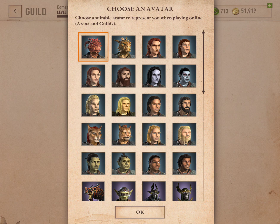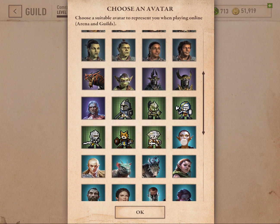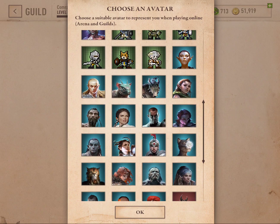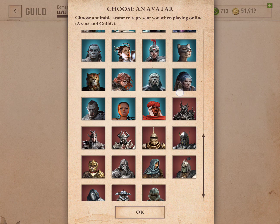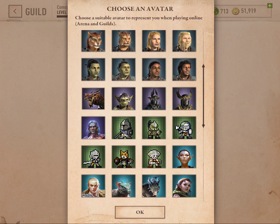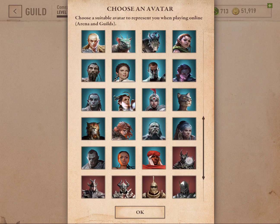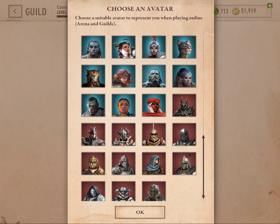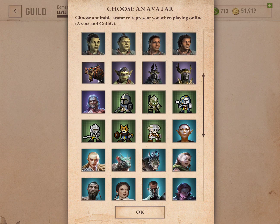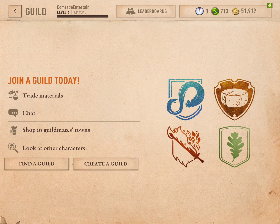So when you press guild for the first time it'll ask you to choose an avatar, and this is what other players will see you as. We've got quite a cool collection here. So I'll join the guild today, trade materials, chat, shop from guildmates' towns and look at other characters.